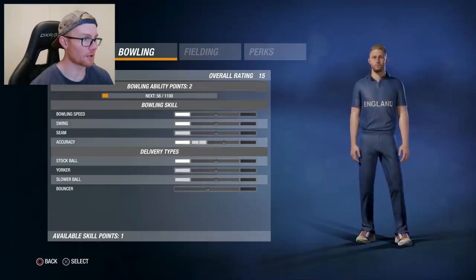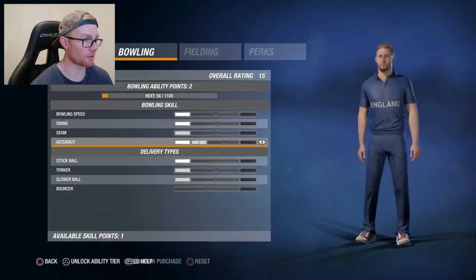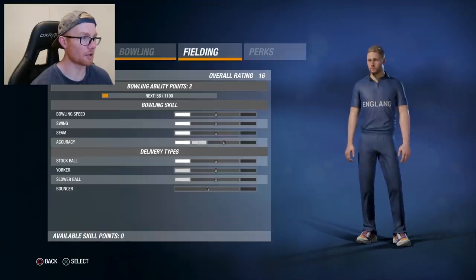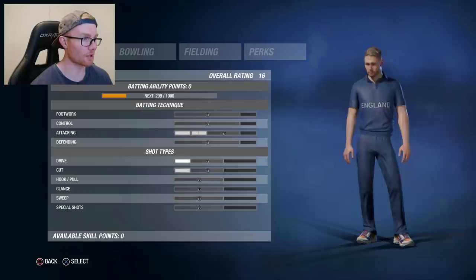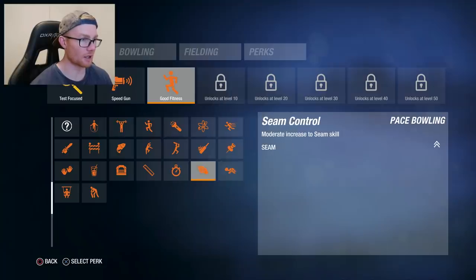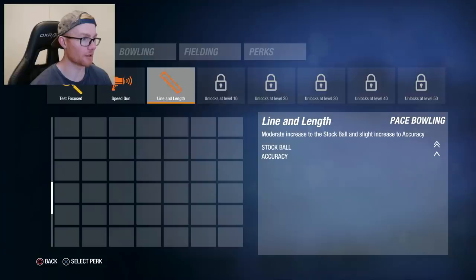We've got two points there. We've already put seam up one. Let's have a look at perks while we're here - can we change them? I currently have good fitness but I feel like I should change it to something else. Bowling speed - no, we've already got the speed gun. Line and length - yeah, I'll put that on, we'll take that. Taking a look at the activity feed, it's pretty much the inbox from Ashes Cricket, exactly the same.